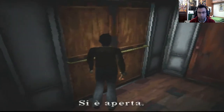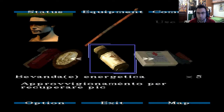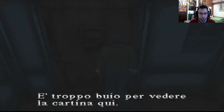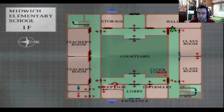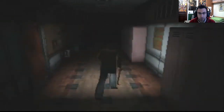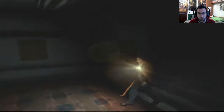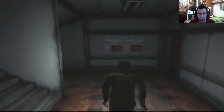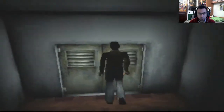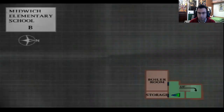Penso di sì. Perfetto, andiamo nella hall. Qua non ci possiamo andare — aspetta, faccio anche la luce. Andiamo di sotto a questo punto, visto che non c'è molto altro da fare qua. Qua abbiamo due porte. Questa non c'è niente dentro. Due porte, vediamo la mappa dove siamo: c'è lo storage e la boiler room.